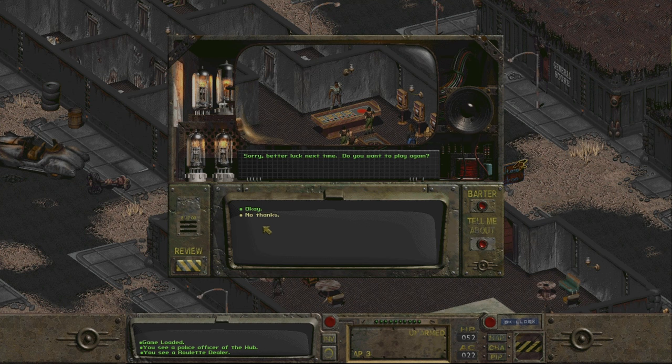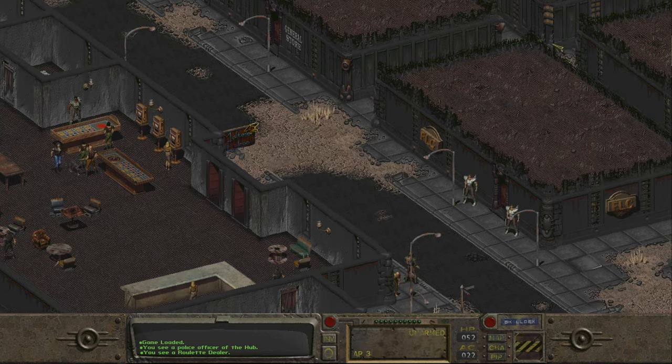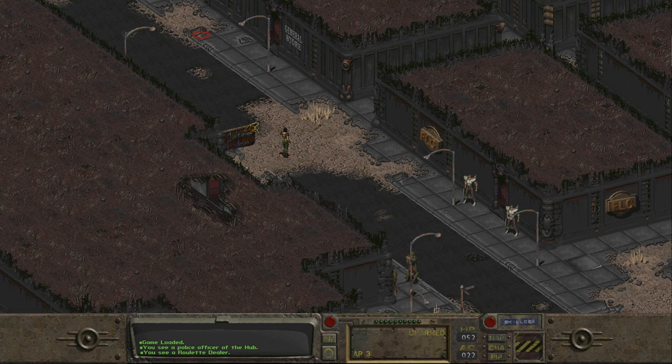We've got a high gambling skill, we fail immediately, but let's put some graft into this. And like magic, we've gone from 700 caps to 99,000 caps. We have gambled our lives away and spent many, many hours on the roulette table there.